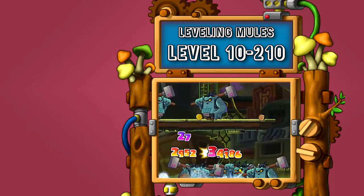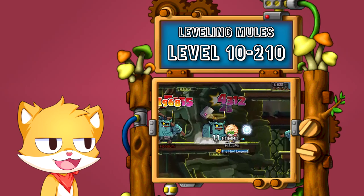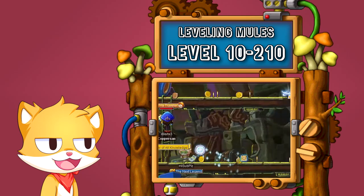Hey YouTube, Coppersan here! Legion and link skill mules are important and valuable, but your free time is even more valuable. That's why today I am going to show you how I train a link skill mule from level 10 to level 210 in about 8 to 9 hours on the regular server.